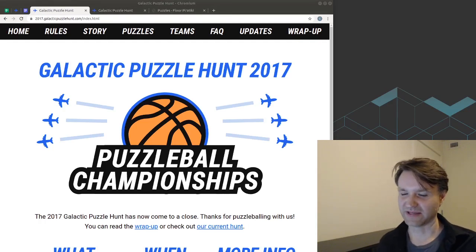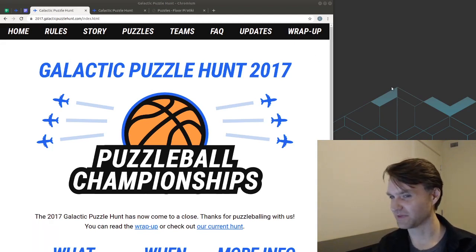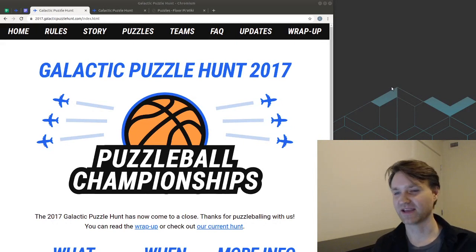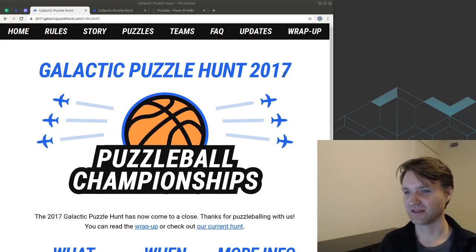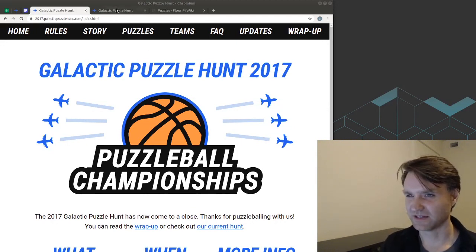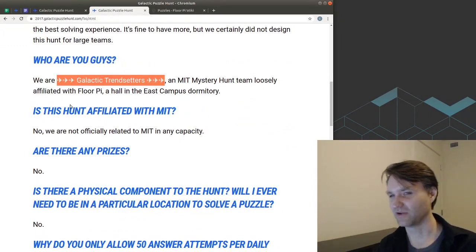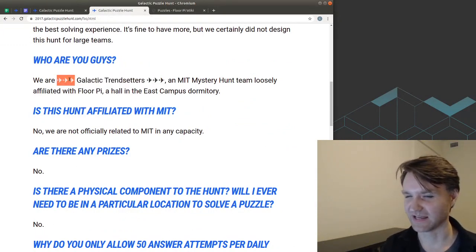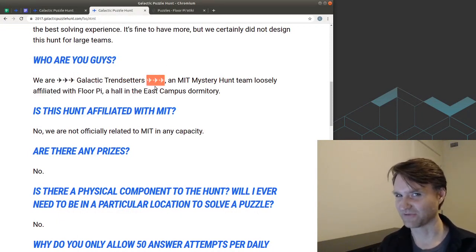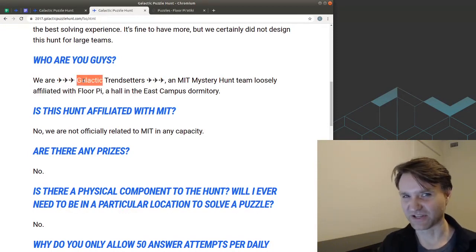Hi! In this video, I will be attempting to solve the five Day 2 puzzles of the Galactic Puzzle Hunt 2017. There is obviously a spoiler alert for all these puzzles as the answers will be revealed, and if you would like to skip ahead to a specific puzzle, the timestamps are in the video description. The Galactic Puzzle Hunt is, by the name of the team that made it, right here, and you are supposed to pronounce the emojis at the beginning and end. I don't remember exactly how, and I can't find a video of anybody doing it. I want to say it's like a race car noise, but for now I'll just call them Galactic Transiters.